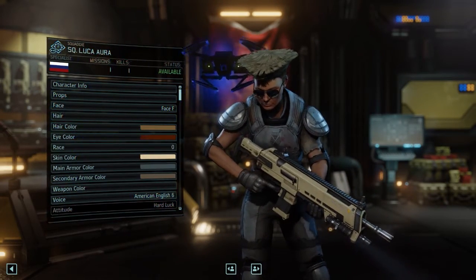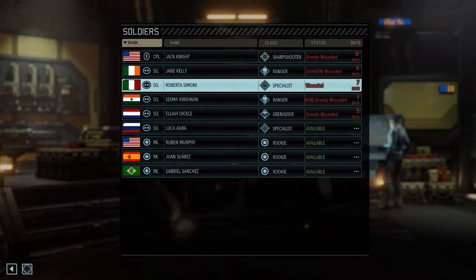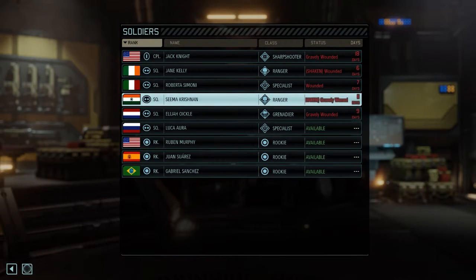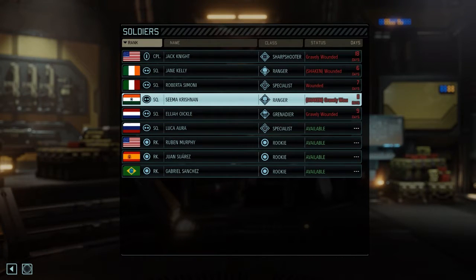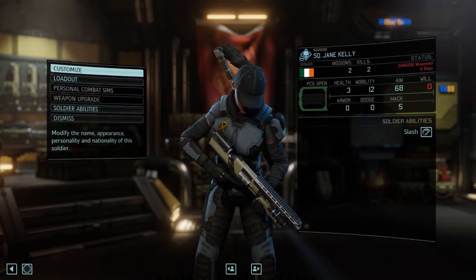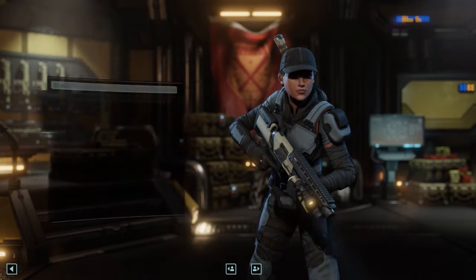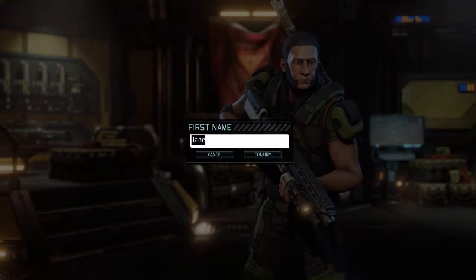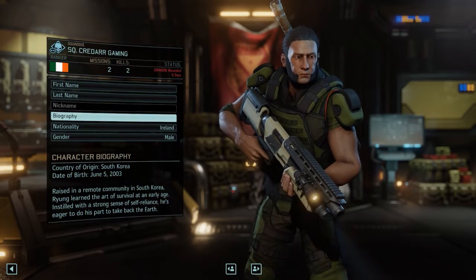Let's see the next person - let's do a ranger. Why do I have so many girls? Let's just take Jane. Customize, character info - change to male. Those are some nice mutton chops you got going on over there. We're going to be Kradar, and last name Gaiman. There we go.